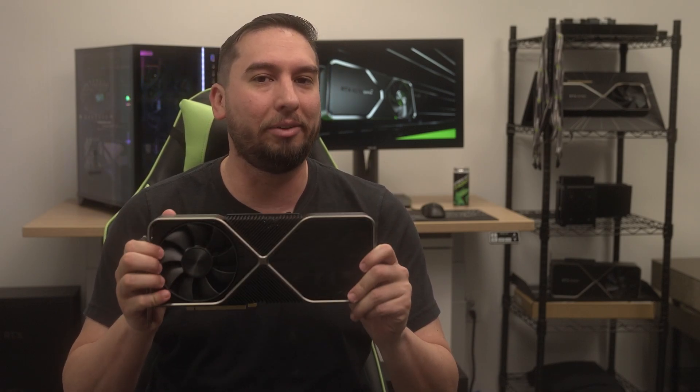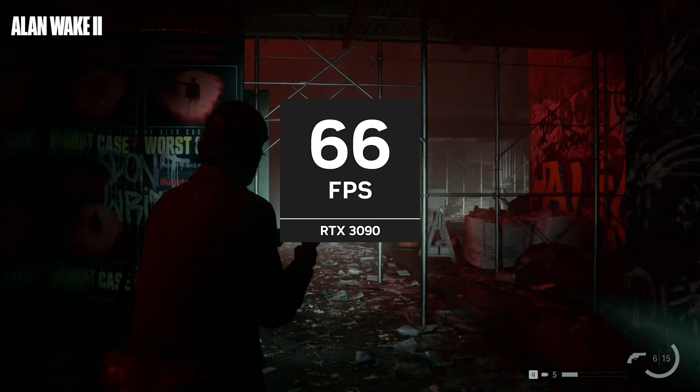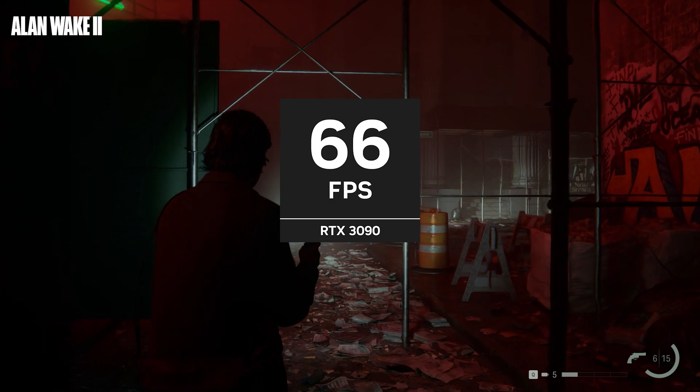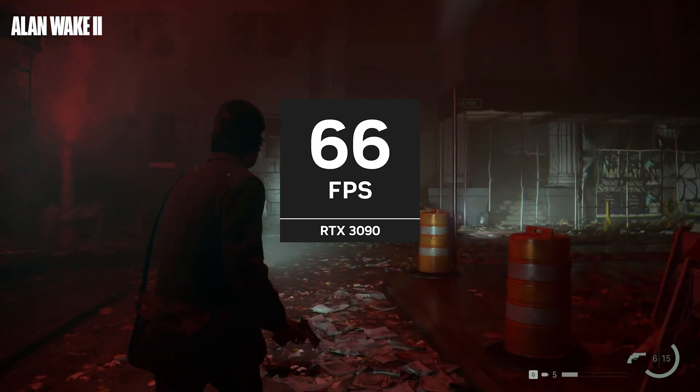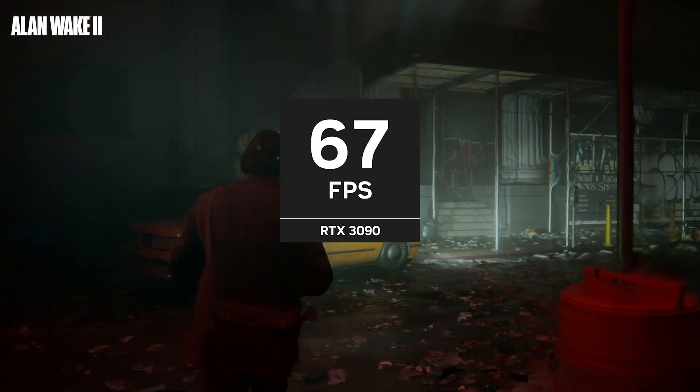The RTX 3090 was one of the highest performing cards from the last generation, so we're curious to see how the RTX 4070 Super stacks up. Let's take a look at some games. First up is Alan Wake 2 at 1440p, DLSS quality with full ray tracing and ray reconstruction. The RTX 3090 is able to perform at about 65 frames per second.